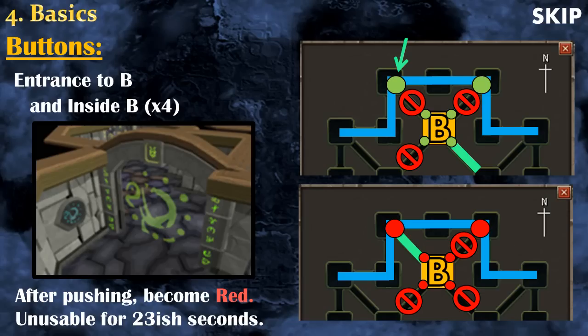So there are a lot of different combinations. The most common one is: if you want to use a button to go inside B and you want to use a white door after that, the two white doors need to be opened — one of them will be shut down and the other one will still be open. Another thing to take into consideration is that after pressing a button it will turn red, and actually all the buttons in that area will turn red — the two ones to go inside B and the four ones inside B. When a button is red, it won't be usable for about 23 seconds.